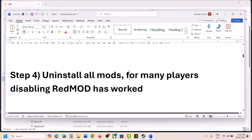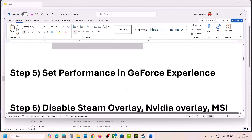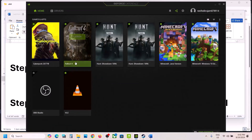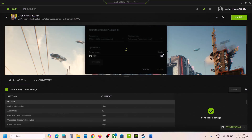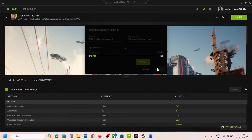The next step is to uninstall all mods. If you are using mods, uninstall them — for many players, uninstalling or disabling REDmod has worked. The next step is to set performance in NVIDIA GeForce Experience. Open GeForce Experience, click on the details on the game icon, click the settings icon, select Custom Settings. If it is set to Quality, drag it to Performance and hit Apply. Do the same for both Plugged In and Battery modes, then launch the game and check.